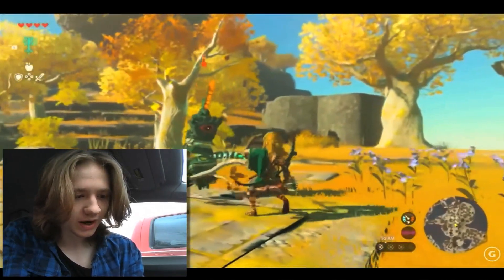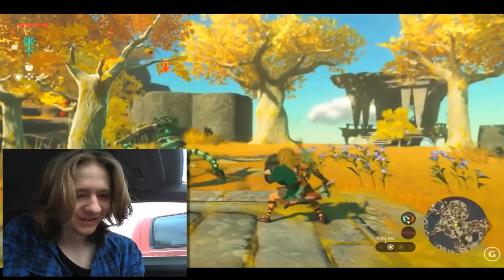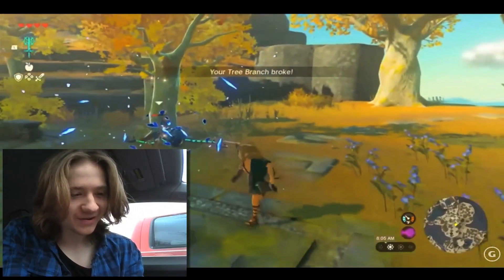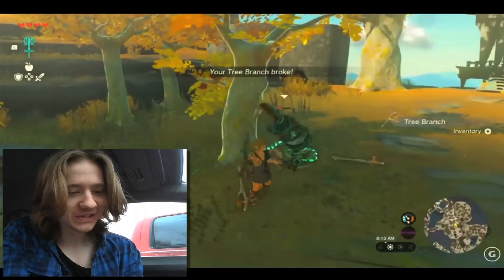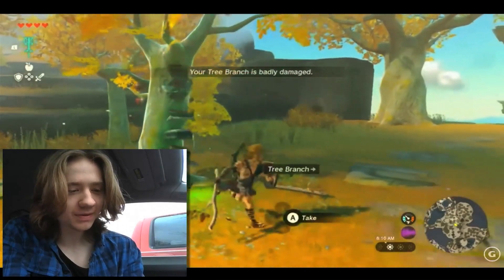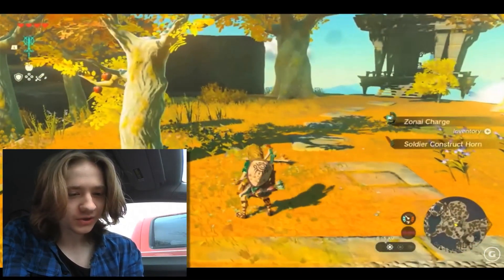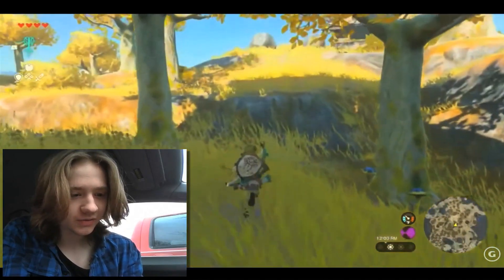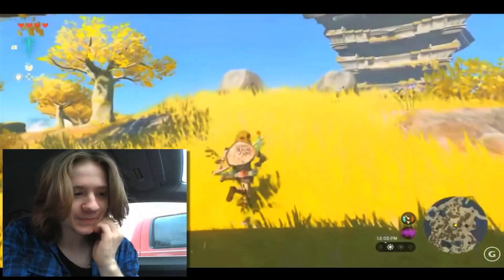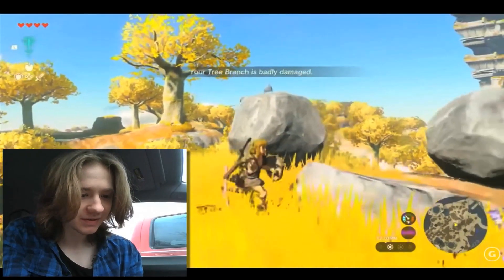Oh, something's there — this is a brand new enemy called a Construct. We'll fight it using the branch we just picked up. Well, there we go — there's that weapon durability we all love. People were saying they better fix the paper weapons... doesn't look like they did, folks. Soldier Construct. Zonite Charge. Fighting with just a branch won't get us very far, and this branch is almost broken.